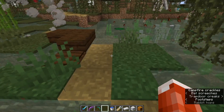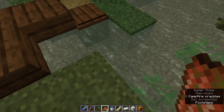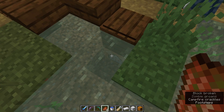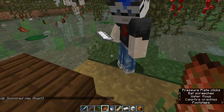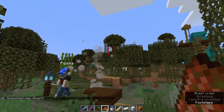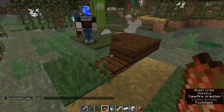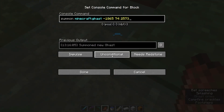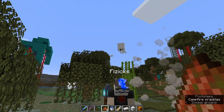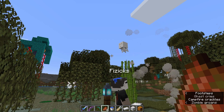The next command block further down the path is for summoning a ghast. That one is set to impulse — only one ghast — because we figured we didn't need fifty thousand of them. Even one turned out to be pretty tough to deal with, which was cool. Seeing a ghast in the overworld is so much fun.